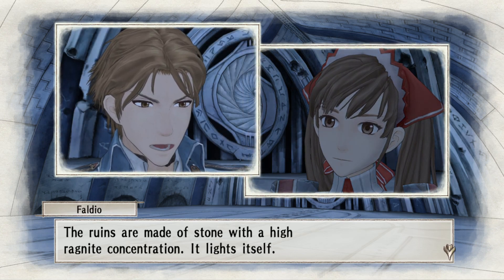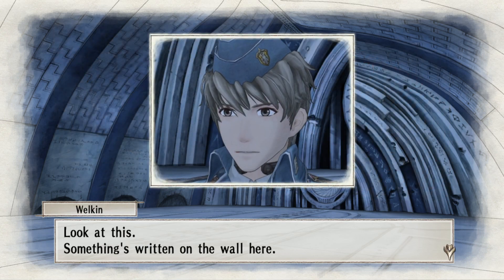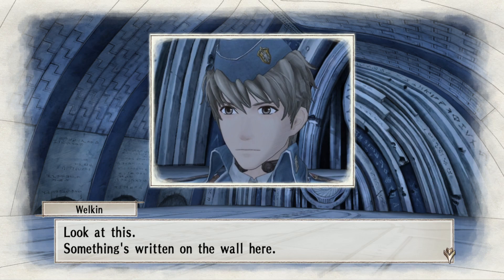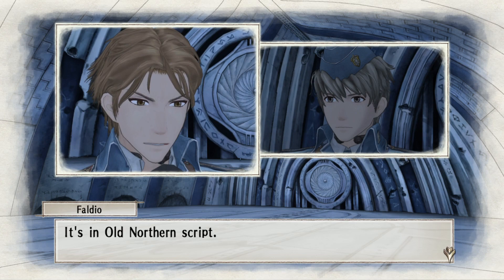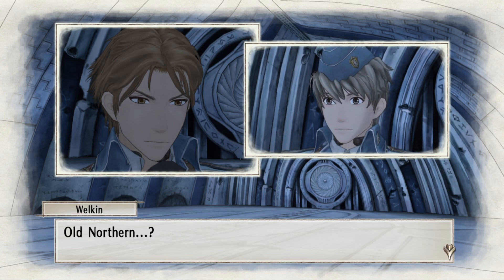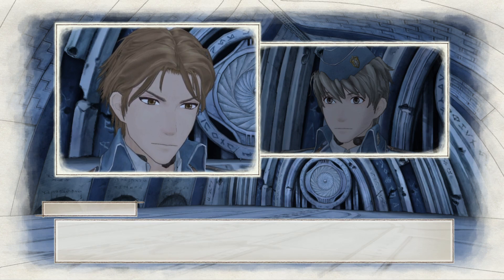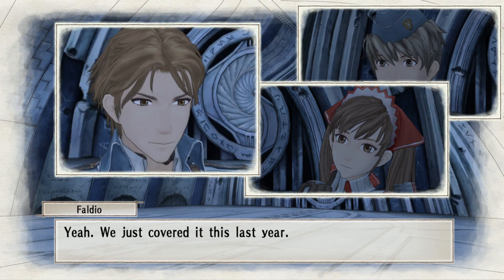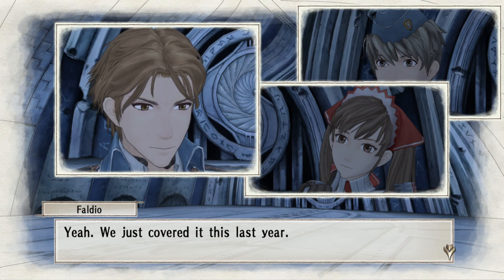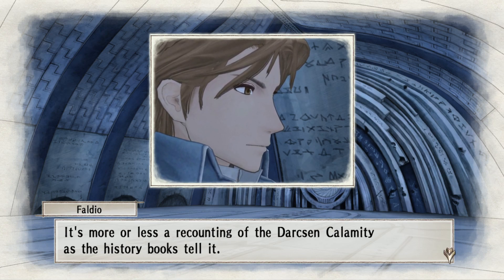The ruins are made of stone with a high ragnite concentration — it lights itself. It's uncanny. Look at this — something's written on the wall here; there's writing on all the walls. It's an old northern script, so they actually are Valkyria. I suppose that makes sense if it's borrowing loosely from Norse mythology. Old northern was the dominant writing system in Europa — you still see it on a lot of old monuments. Do you know how to read it? Yeah, we just covered it this last year. Let's take a look.